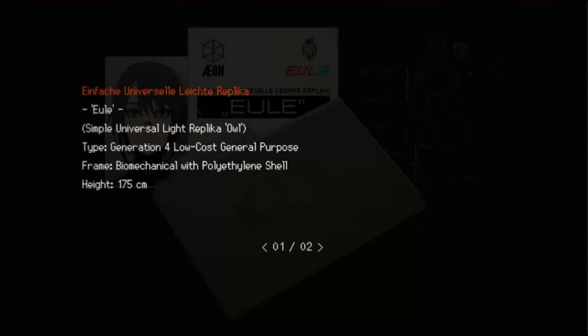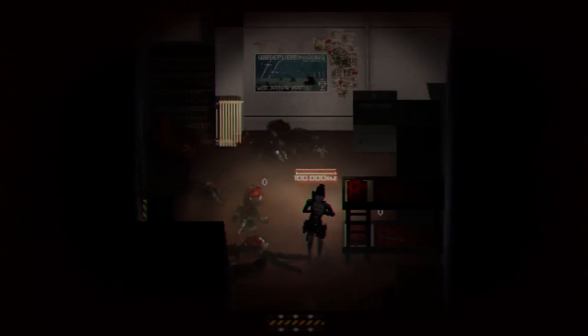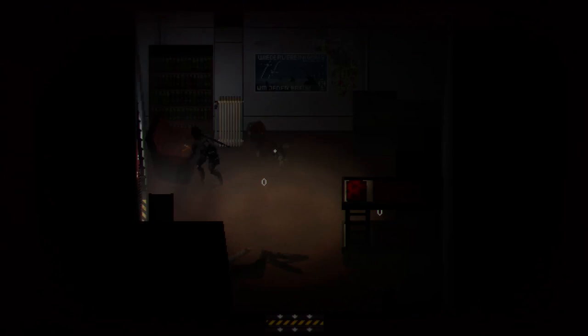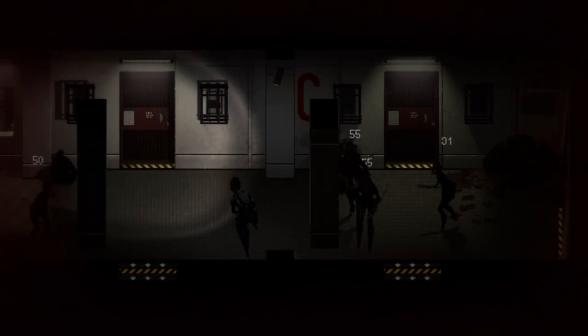We can learn more about Yules from their overview page. Yuler is a 4th generation low cost, general purpose replica. They are biomechanical with a polyethylene shell and are around 175 cm tall. Yuler units are the backbone of the USAN nation's workforce. These elegant multi-purpose worker units are suited for all kinds of domestic tasks like cleaning, cooking, and simple medical and office work. Yules are highly social and get along well with each other as well as most other replica models. While unfit for combat, their lightweight frame makes them a perfect choice for distant facilities.